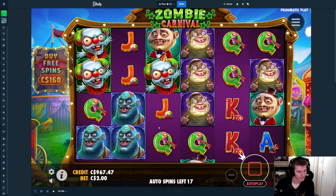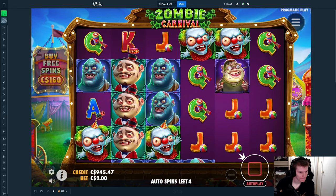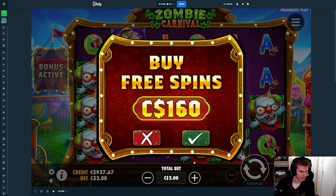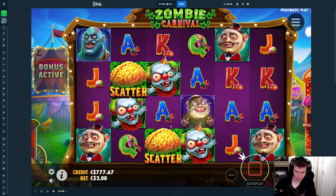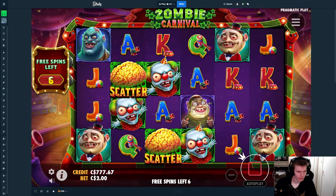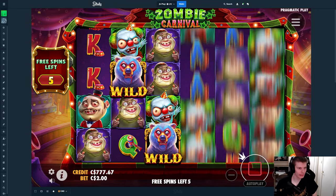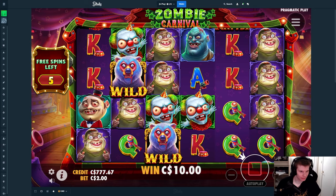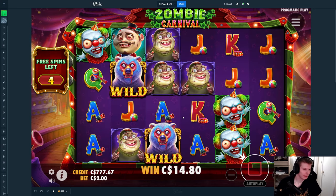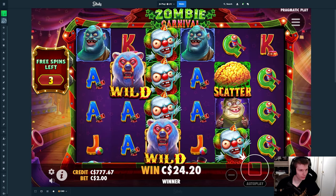Then we'll do the last buy until we go to a new slot machine. Let's do the last buy here. This time we get two — better placements, but it doesn't really matter where they start because either way you need scatters to drop. You can't win money from having just normal wilds unless you have the most insane top symbol screen.